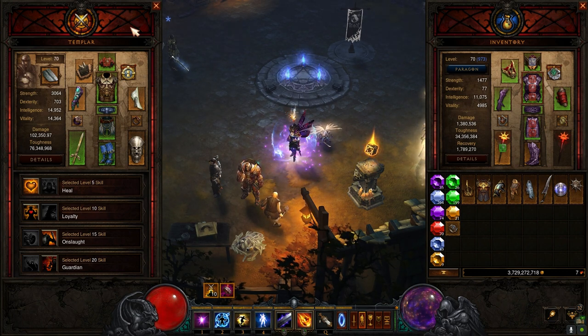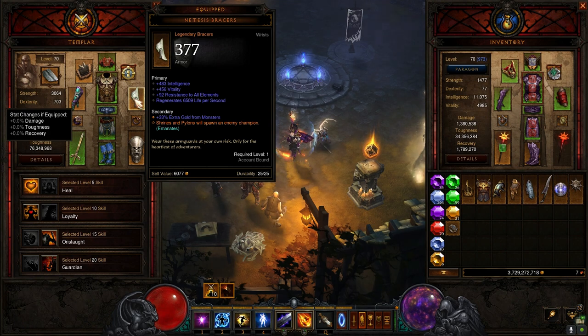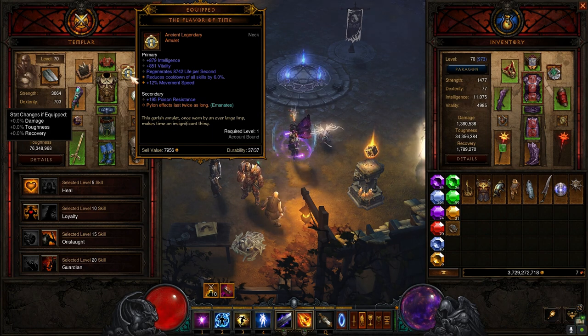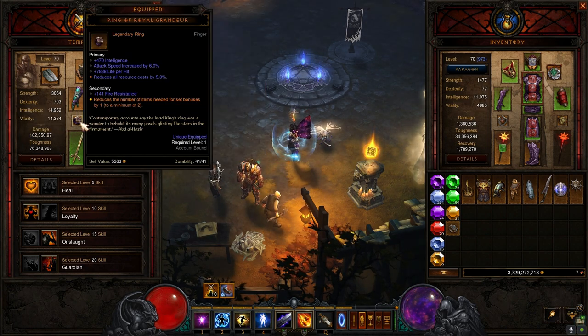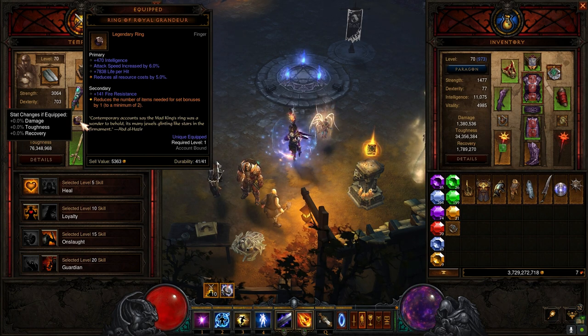Aside from that it's going to be the standard Nemesis Bracers, Flavor of Time, and Ring of Royal Grandeur. The Templar relic is going to be Cannot Die. With Nemesis Bracers, when you click on a pylon, an elite spawns. Flavor of Time makes pylon effects last two times longer. Ring of Royal Grandeur reduces the requirement of a set bonus by one, which allows us to utilize multiple sets in one build.